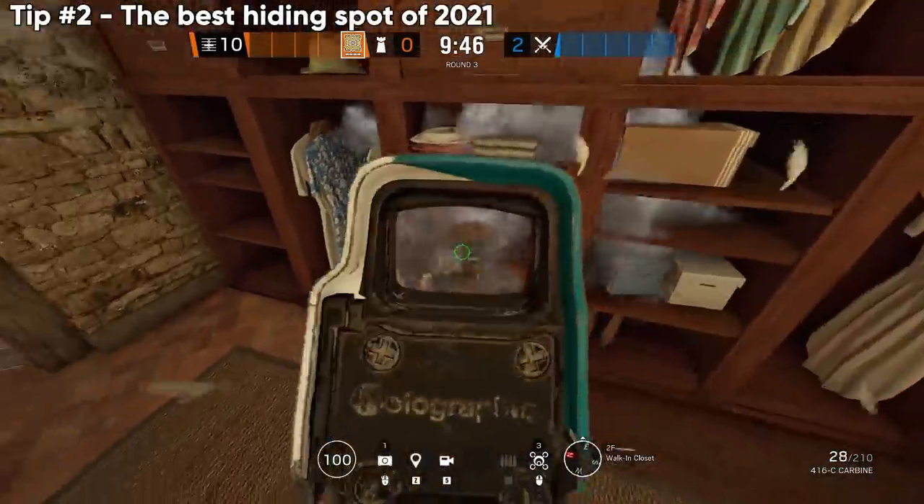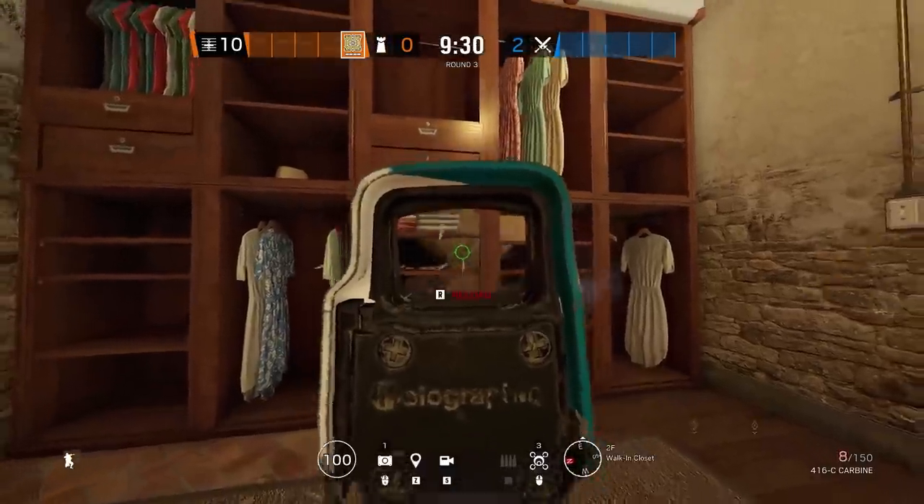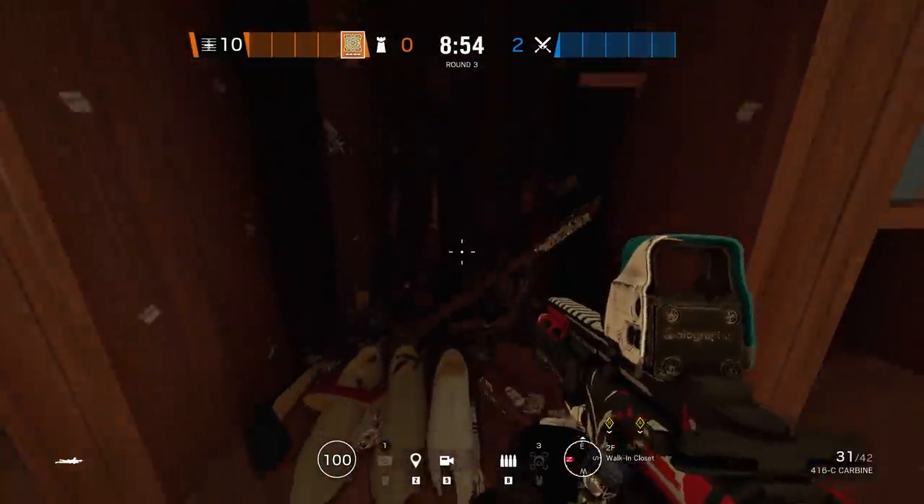Next up, easily the best hiding spot of 2021. Take out the bottom shelves the way I do, chip out the higher ones so that your head can go behind it, and if Jackal is banned, it's pretty much going to be a guaranteed kill.